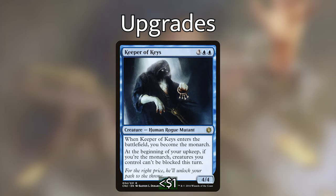The last rogue I'm putting in is Keeper of Keys. When it enters the battlefield, we become the monarch — meaning if we're the monarch at end of turn, we draw a card. We lose the monarch when a creature deals combat damage to us, but we can hit them back and reclaim it. At the beginning of our upkeep, if we are the monarch, creatures we control can't be blocked this turn. Making all of our creatures unblockable is super important since not all rogues in the deck are guaranteed evasion.